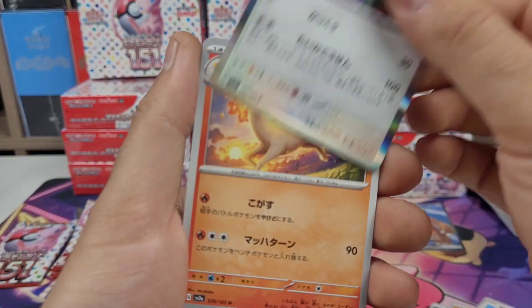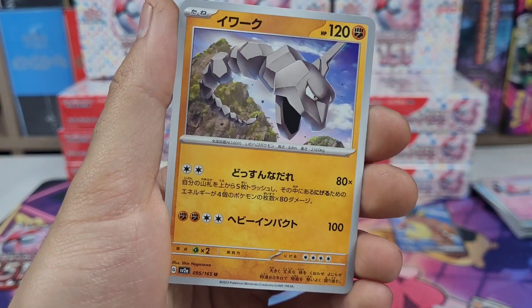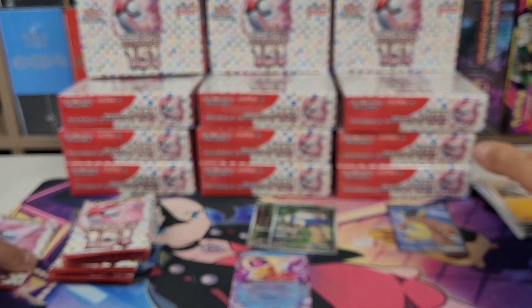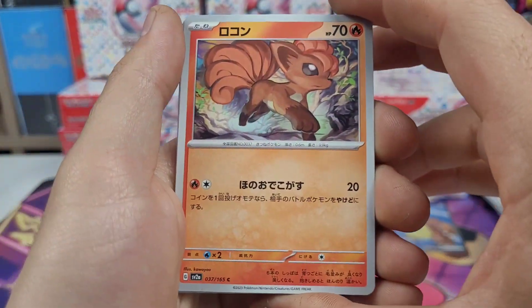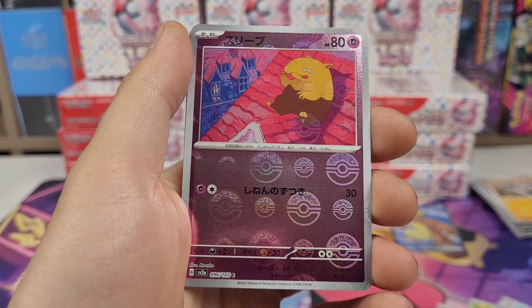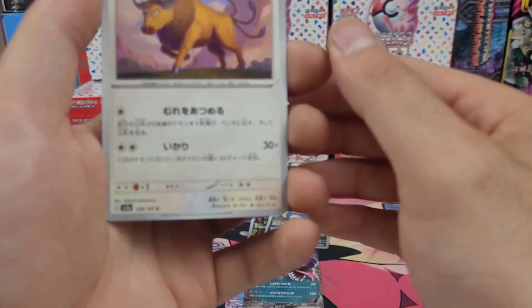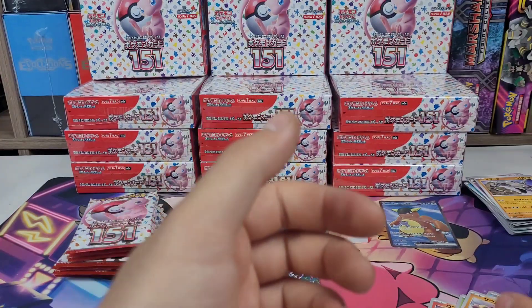Aerodactyl, Rapidash, focus energy, Onyx — last pack from the first half of the box. Vulpix, Tangela, Poliwhirl, Drowzee, Arbok, Tauros, Hitmonlee, Hitmonchan — onto the second half.